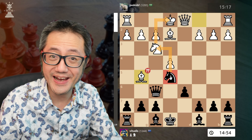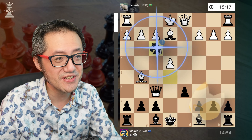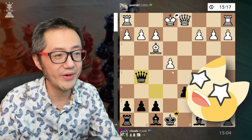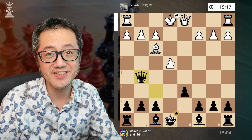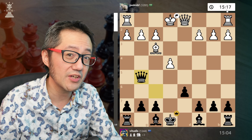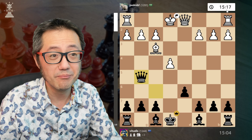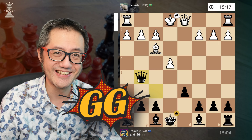My knight — the black knight — says to the white knight, 'Hello there,' and captures with check. They take. Queen takes the bishop. Emotional damage. White opted to resign. They had blitzed out the opening in a 15 plus 10 game, and so had more time at the end than when they started. But emotional damage — good game, GG.